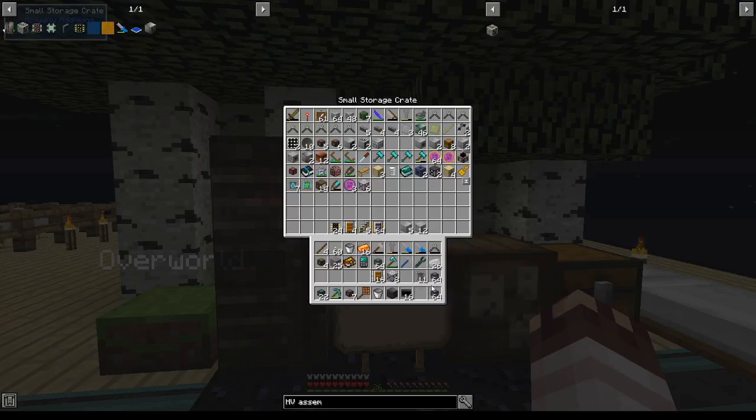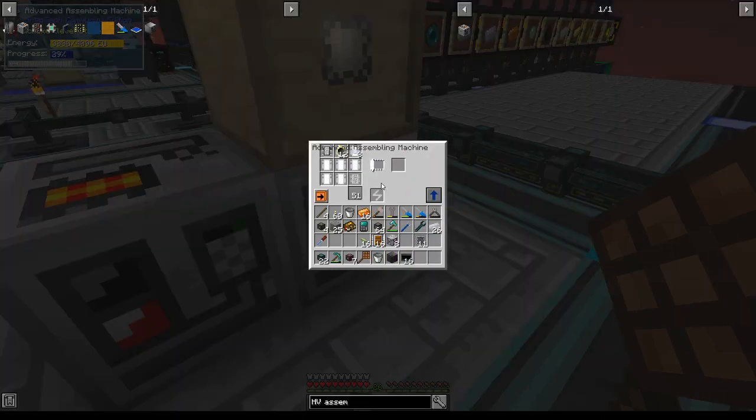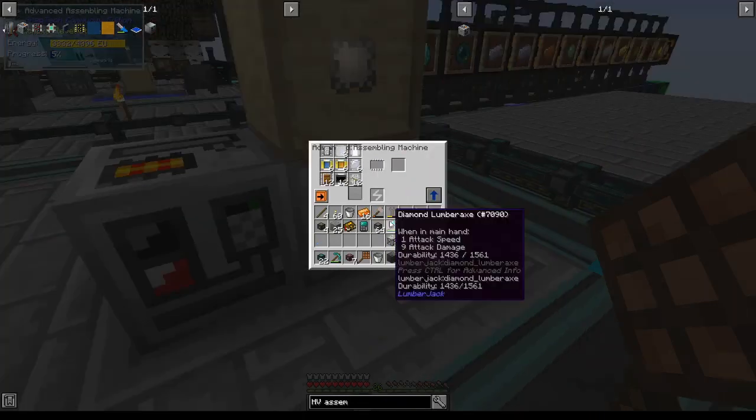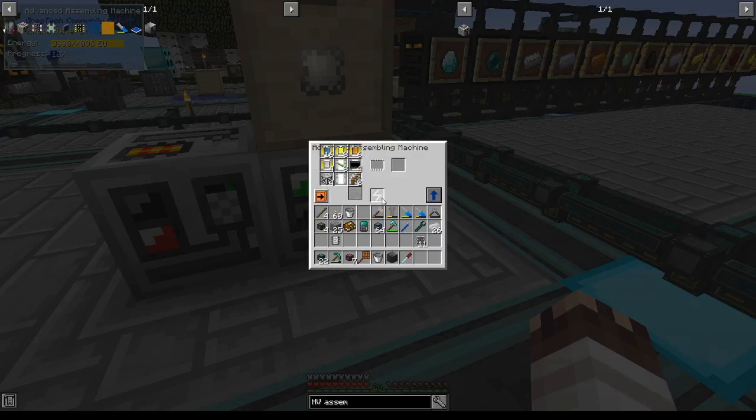I got tired of making them all the time — here are my fine platinum wires. Apparently making SMD diodes is very slow, but luckily you get 32 per craft. I'm now making my refined processor arrays, and then with the addition of these stainless steel frames I'll get my very first tier 4 circuits.